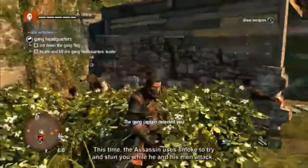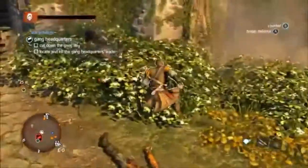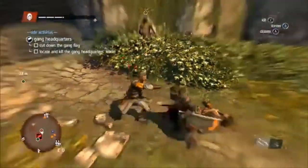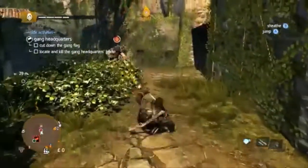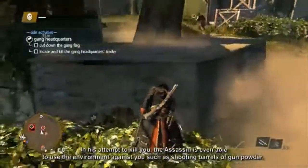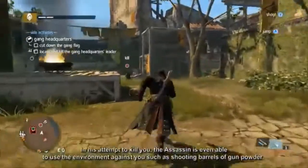This time, the assassin uses smoke to try and stun you while he and his men attack. But with his guards defeated, the assassin flees again. In his attempts to kill you, the assassin is even able to use the environment against you, such as shooting barrels of gunpowder.